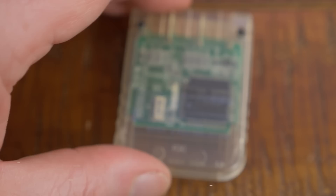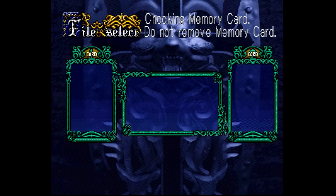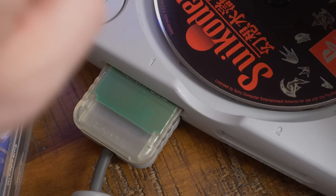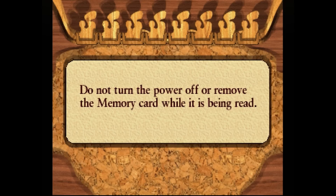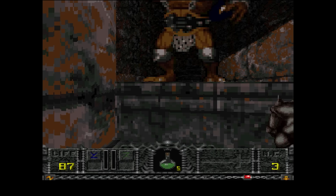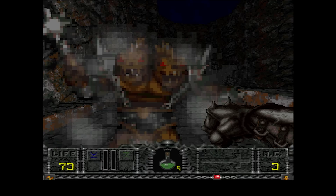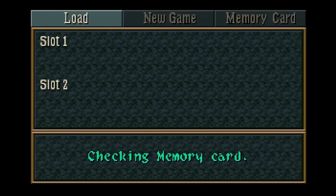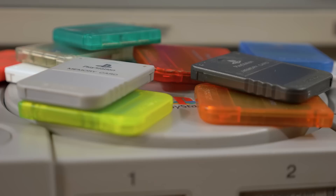PS1 memory cards are divided up into 15 blocks. In most cases, each save slot accounts for one block, or about 8 kilobytes of a standard memory card's 128 kilobytes of memory. Best of all, they use flash memory, so there's no need to worry about replacing lithium batteries. Some games, such as Suikoden, may use two blocks per save, or some games may use an additional separate block for system data. A few more generous games, like Klonoa, may offer multiple save slots while only using one block. There's also a select few games that have no qualms with taking up the whole thing. Things can get unwieldy since you have to keep track of what saves are on each card.